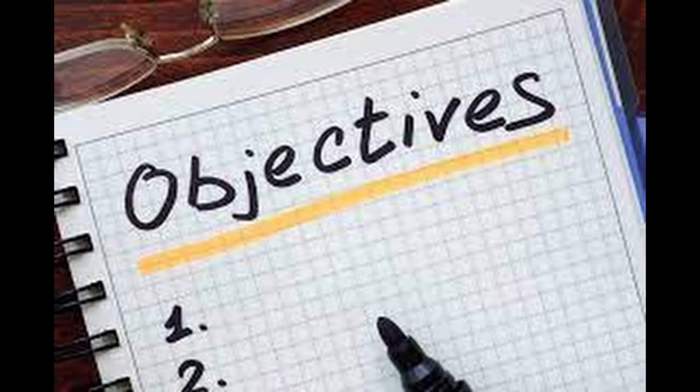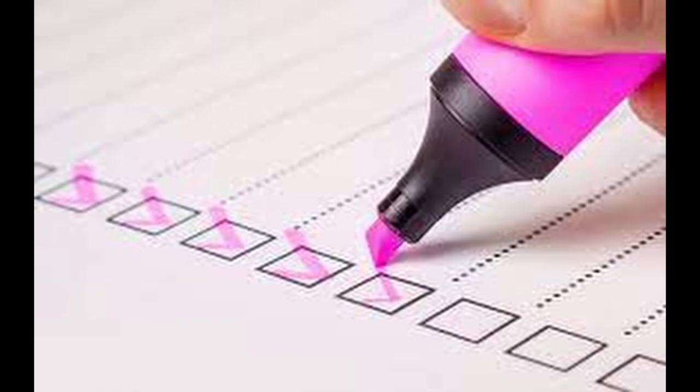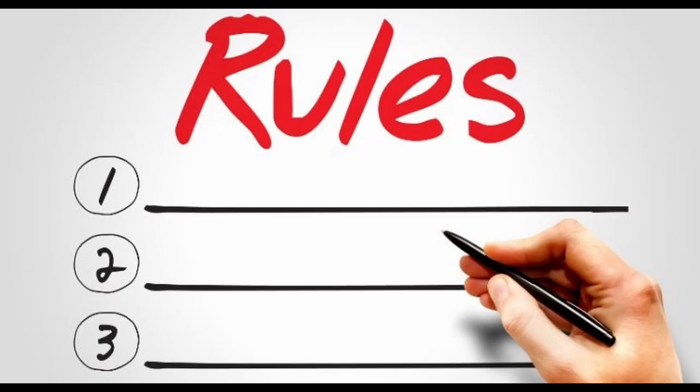The Mario Super Sluggers Alphabet Rebuild Challenge is a series where I will be tasked to complete a list of challenges in alphabetical order starting from A all the way to Z. Each challenge has a set of objectives I need to complete in order to move on to the next challenge. For example, if I do not complete all of the objectives in Challenge A, then I cannot move on to Challenge B. To move on to the next challenge, I must complete all of the objectives. Each challenge has its own set of rules to serve as a benefit or a hindrance, meaning some challenges will be harder or easier than their counterparts.